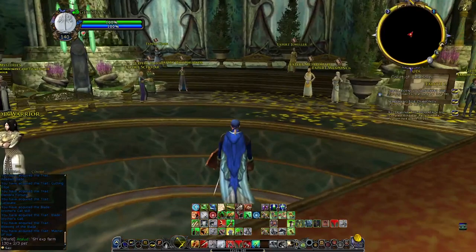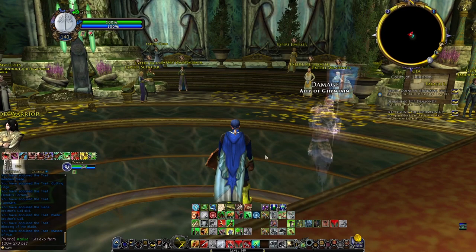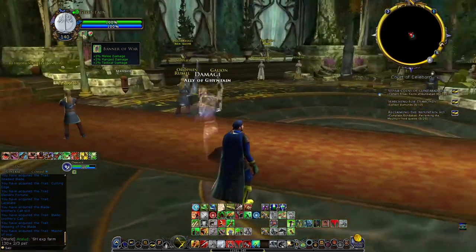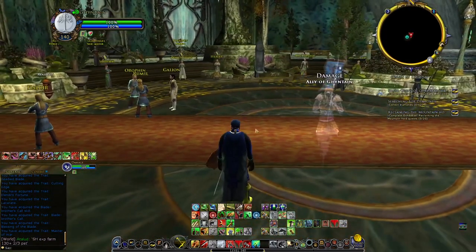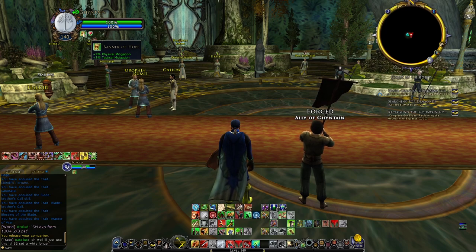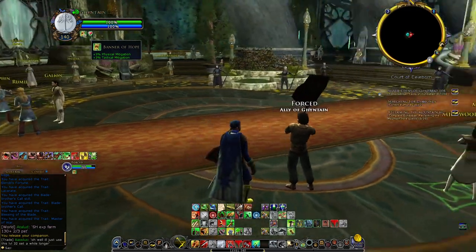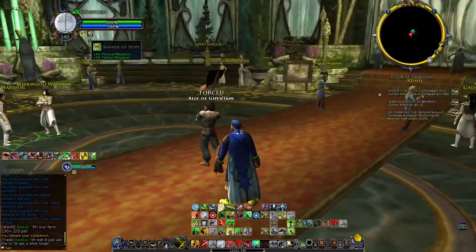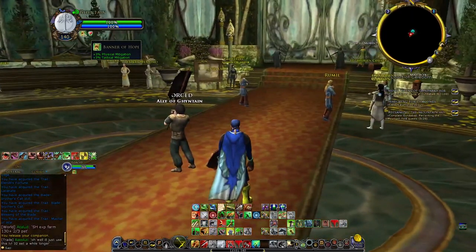The Captain tip is about your pet, your herald. You have your Banner of War, which gives 2% mastery to everyone in range. The other one is your Banner of Hope — 3% physical and tactical mitigation to everyone in range. My tip for any Captain player right now: please always use the Banner of Hope. 3% of both mitigations is so much better than 2% damage from the Banner of War.